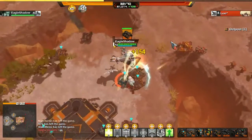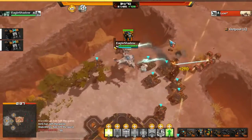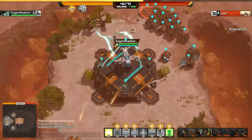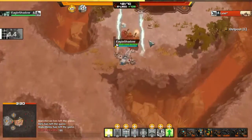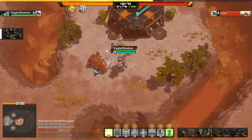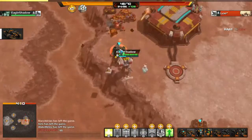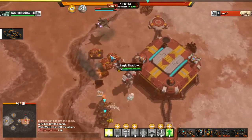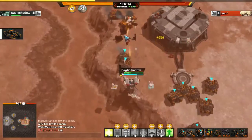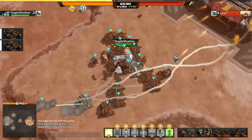It can spearhead attacks, defend outposts, and deter enemy mechs. Known as the tank killer, it has relatively good mobility, so it should be used offensively. Put almost all of your Longhorns at the fight on the front lines. You can also quickly create a powerful push to grab an enemy outpost or finish off the base. Although it is pretty much the most versatile unit in the game, it should not be used to defend your base or be left unattended by itself, because its slow turret rotation makes it an easy target for the enemy. It works well in unison with fast units, so it doesn't get distracted.